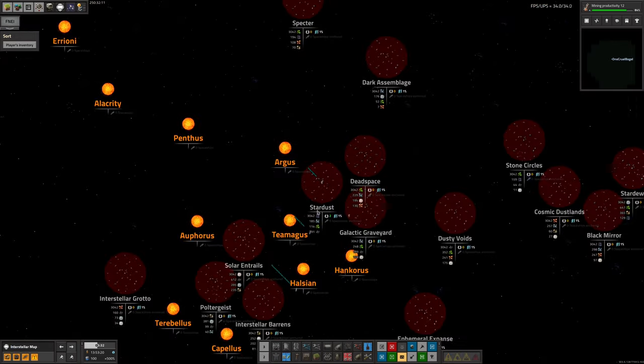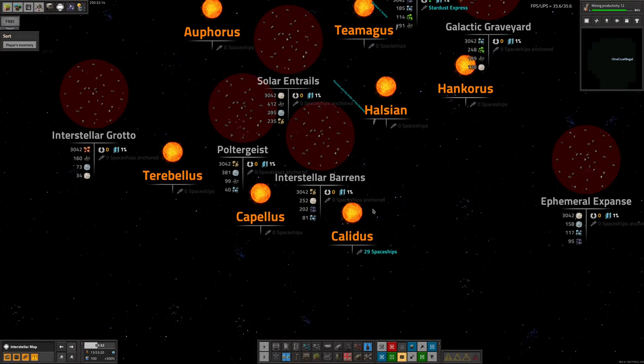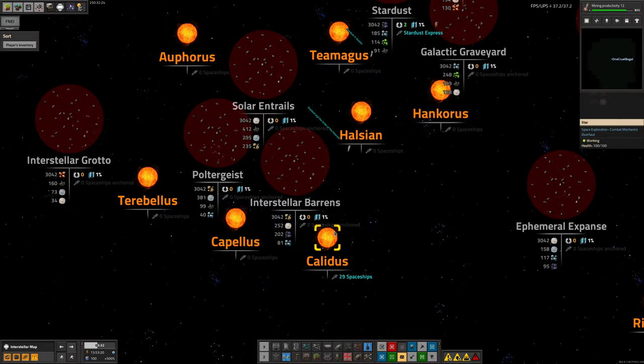We've also got all of these spaceships that fly back and forth carrying the Naquitite, bringing it back over to Calidas to Talos where it can then be processed down into the actual Naquium we need. In theory, we could probably expand the facility on Stardust — get set up more mines, have more trains running around, have more spaceships carrying it across and so on.